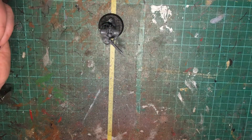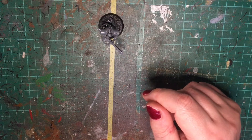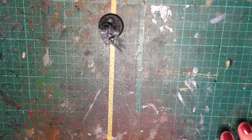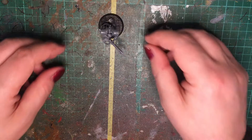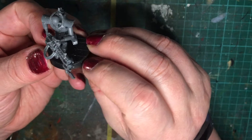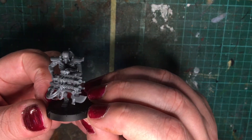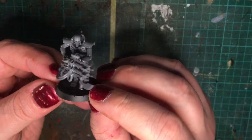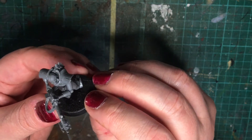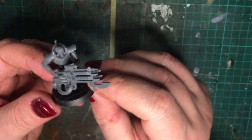And there you go - that is the Necron Immortal. It's a very simple build - I'm counting one, two, three, four, five, six, seven, eight parts. Goes together no problem, and unlike the Flayed Ones, it's nice that the legs are fairly simple. This is what they will look like. Join me in the next video and we'll have a look at Issue 26. Take care, bye!